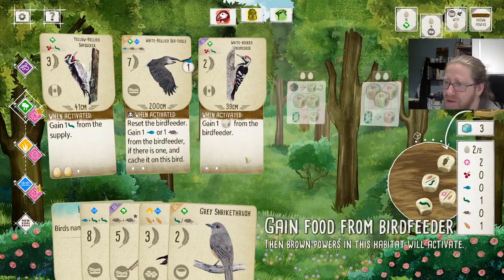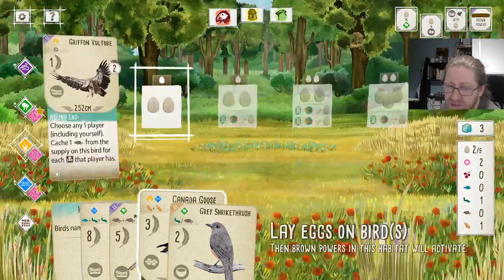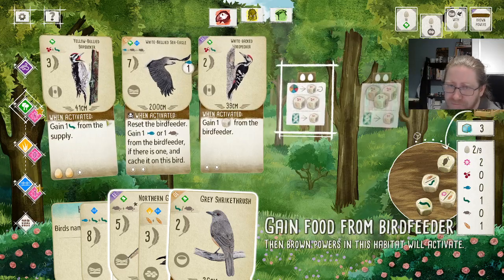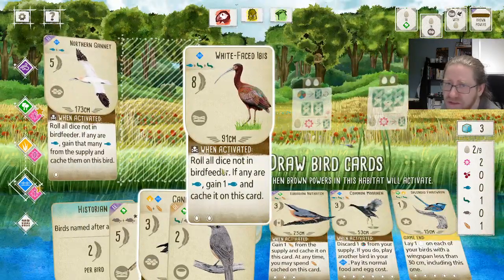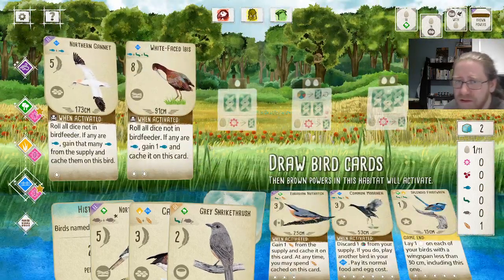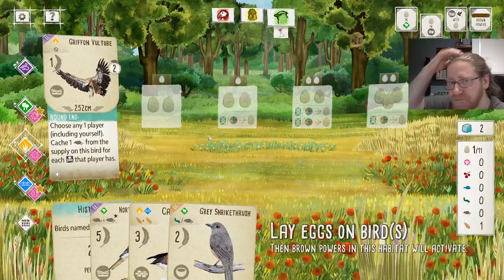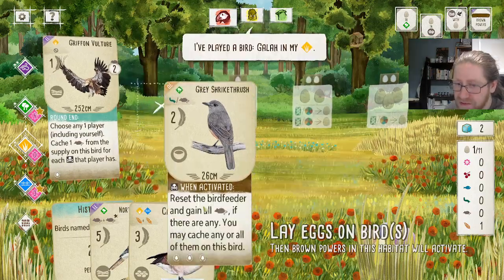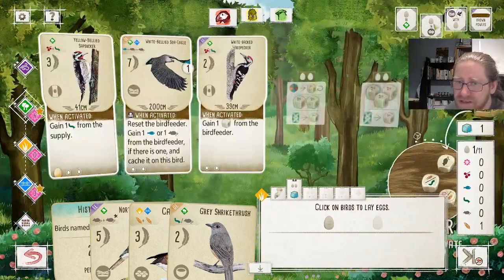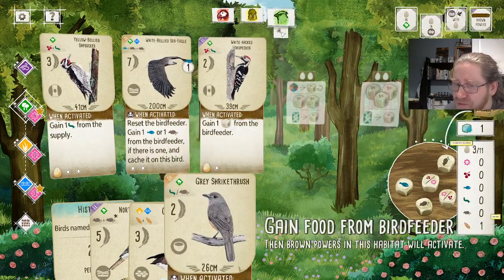I forgot to place the eggs on the correct birds — that's a huge shame. We wanted to have at least one on this bird; I will just have to gain some more. We have two Nectars here, so we need to spend them. Let's place the White-Faced Ibis and be happy about playing an 8-point bird that also contributes to our Gryphon Vulture. If we do this here, we should at least be in contention for the round goal. Maybe we get a free Nectar from the opponents and then we can play the Shrike Crush.